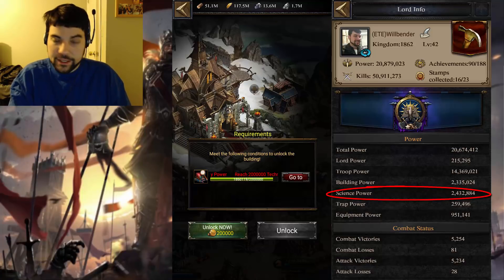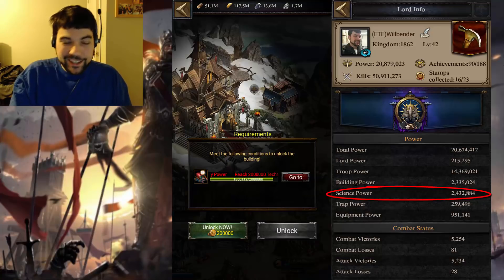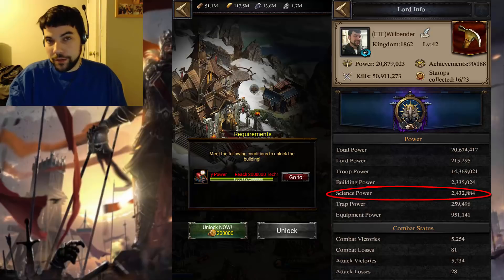I did reach 2 million science power, so I didn't use the gold opt-out for this. As long as you've been steady in your college-ing, you shouldn't have to use the gold buyout either. But if you have to, go ahead. It gets expensive.